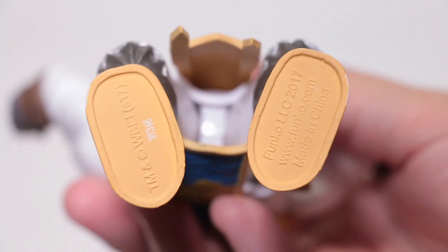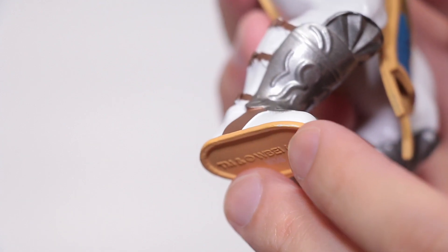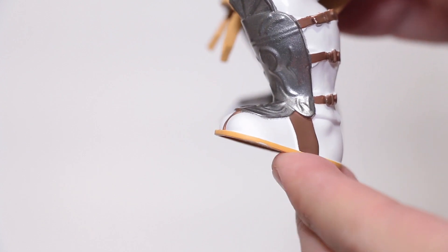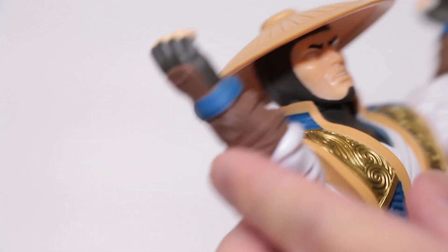And here's the bottom of the feet for those of you who like reading that little micro print — actually, this one's kind of bigger. If you look closely, you can ever so slightly see where that paint got rubbed off on the packaging right there — it's really just on the edges. It's kind of annoying, but it's also hard to see, so I'll let them slide on that. Better packaging would be nice, but thankfully on the hands you don't really notice anything at all.